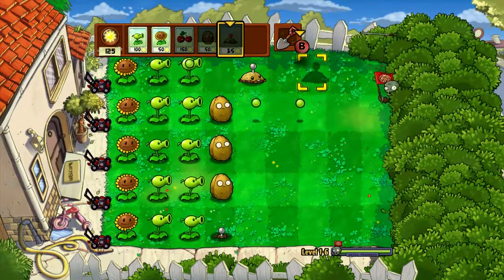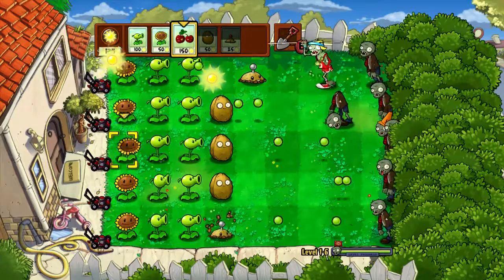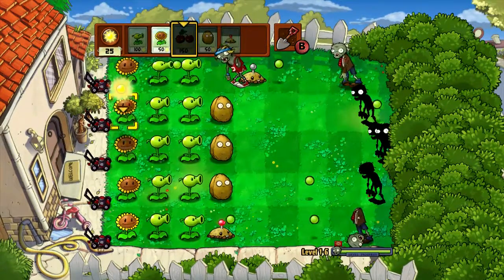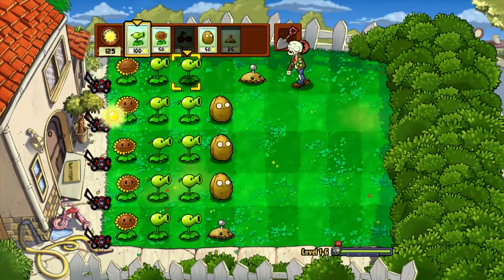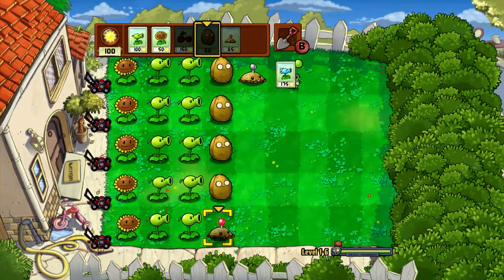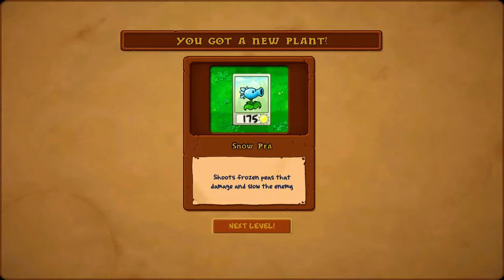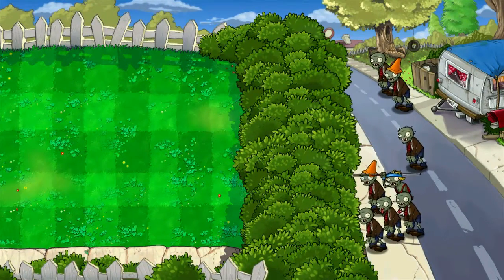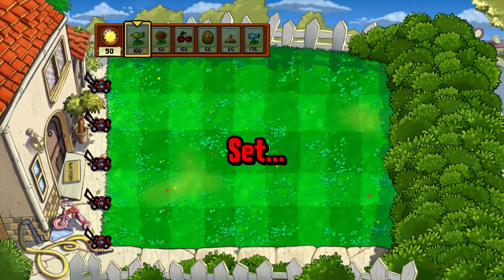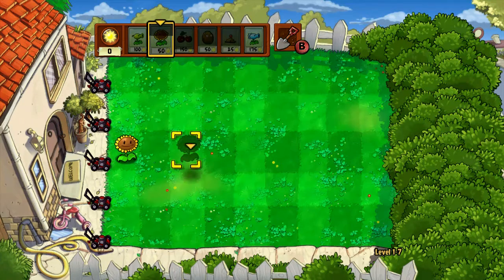There's a minefield there and that zombie should die. The cherry bomb — place it here, blows up, kills zombies. I've unlocked a new plant, wonder what it's called. Snow pea — it shoots frozen peas that damage and slow the enemy. I think it's like a pea shooter but it slows them down and doesn't do as much damage, so it basically just slows zombies down.